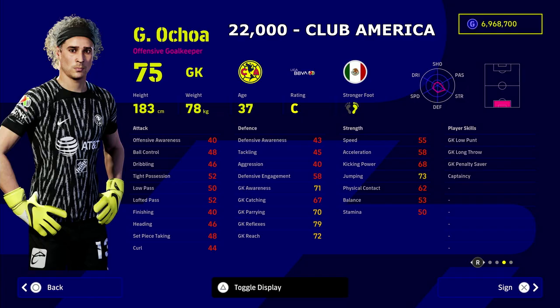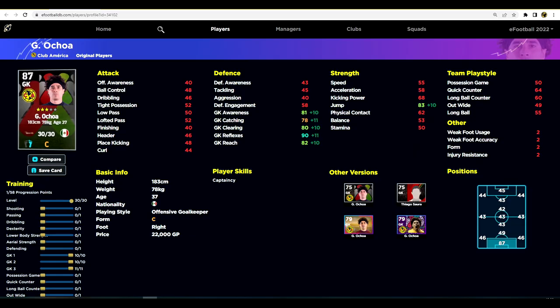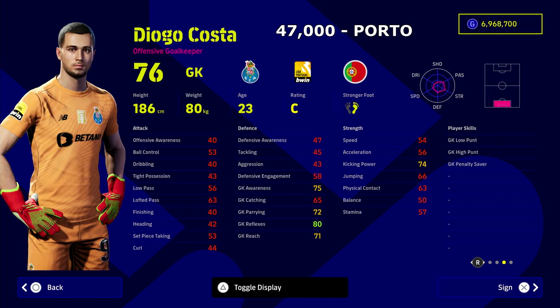First up for the goalkeepers is this guy — absolute beast — Ochoa from Club America, the Mexican keeper. Tipping on in age now, he's 37 years of age, but for 22,000 GP, he is the budget option you should be getting if you are a newcomer and you don't want to spend too much on a goalkeeper. This is my recommended training guide. All these videos will have a recommended training guide, keeping in mind the budget and how these players can be trained up effectively. That is the best version of him in my opinion.